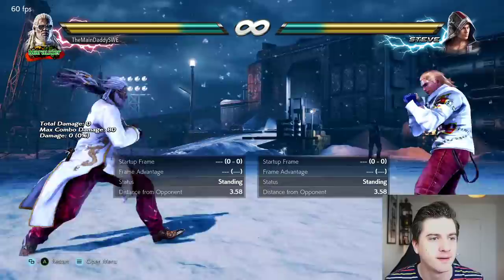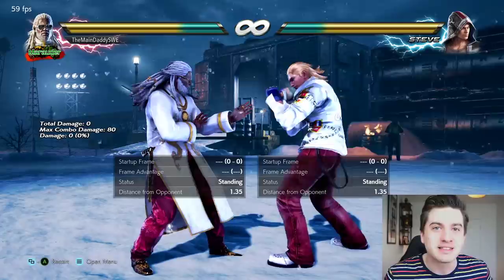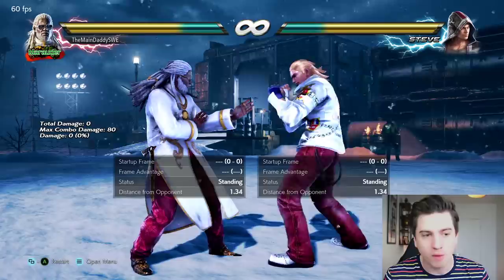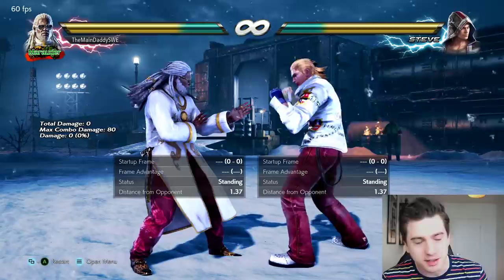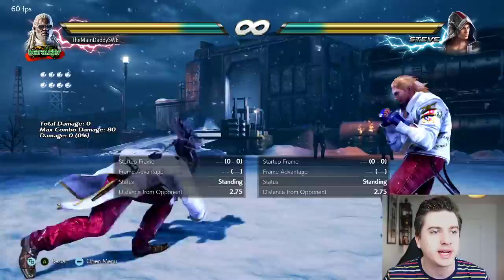That's plus four — we can get this to plus six, plus five. Plus five, come on, give me a plus six baby. Plus six. And of course this leaves Leroy at plus six right next to the opponent. Compare this to another high that has plus frames on block and tracks a lot — the electric wind godfist, plus five — but it knocks them back quite far. Ridiculous plus six and you're right next to them. With the range and the speed, this move is insane.